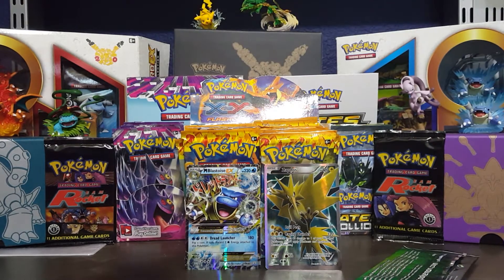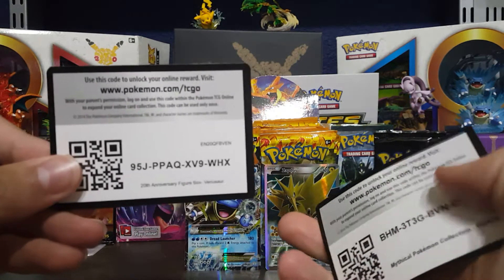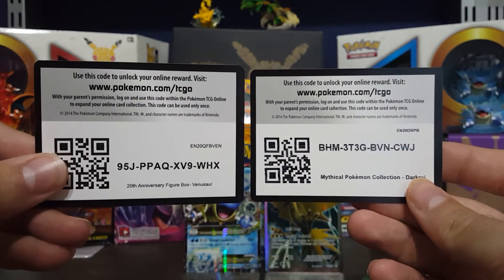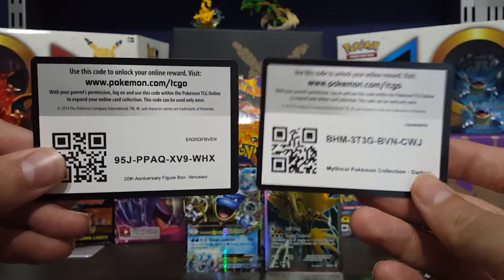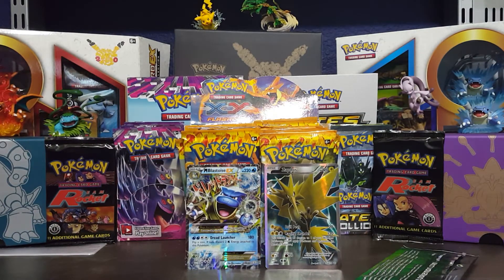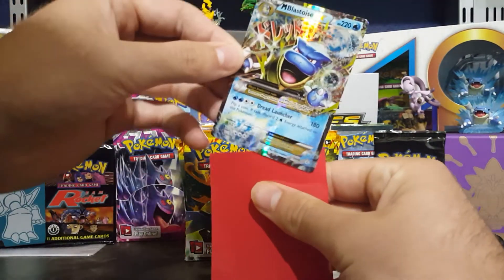Let me get you the codes from this box and the last box from the last video. Like I said, if I pull a mega or a double EX pack I will be giving away the codes. So here's the Venusaur box on your left and then the Dark Rye box on your right. Here are the codes — you guys can just take a picture or pause the video and get it.